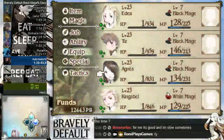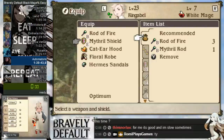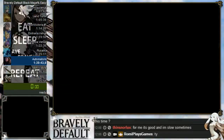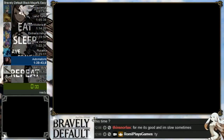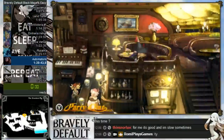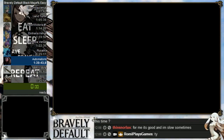Equip the ice rods on everyone. You can put dual rod on Ringabel if you choose, but I don't recommend it. Talk to the little fellow next to the shop — there are some cutscenes to skip. Follow him to the pub on the previous screen. Inside the pub, take the stairs to the right, and to the left of the little table you'll find a flamethrower. Go talk to him again; there are several cutscenes to skip.